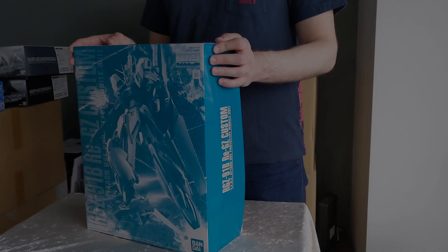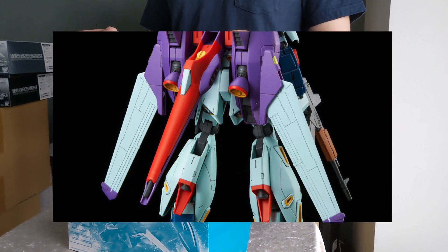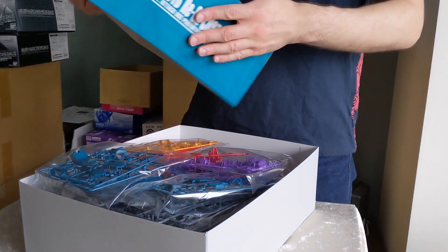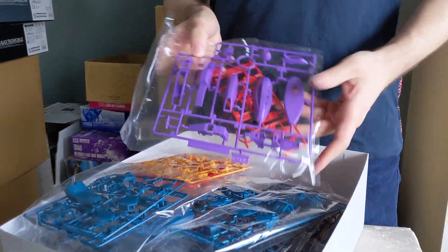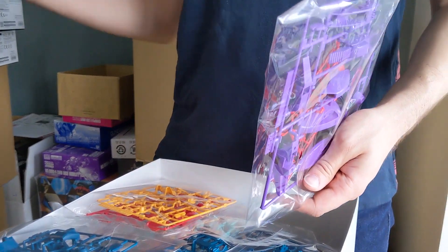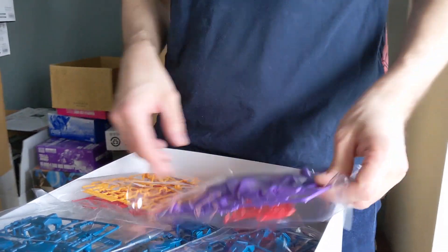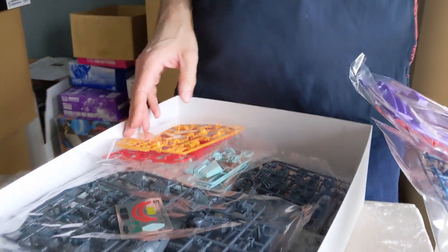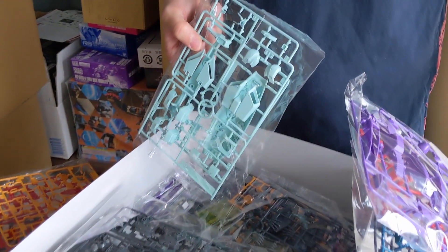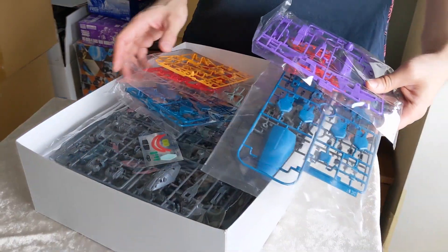Next is the MG Re-GZ Custom — this is a heavy modification on an incredibly old MG. This is probably the most fancy kit to come out this month even though it is a partial reuse. If you look at the runners, there are a whole bunch of X-prefixed runners — it goes A, B, C, D all the way to Z and then into X runners — so this has a lot of new tooling. It's really fancy in terms of how it's molded, similar to the D-WAJI, and the box is a little bit smaller than the D-WAJI, so this can be sent as an e-packet.